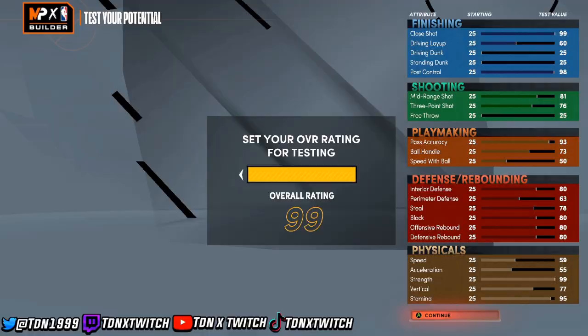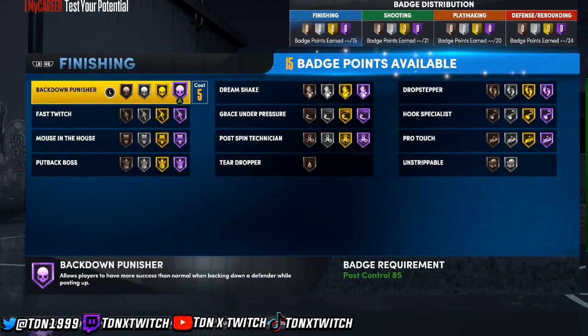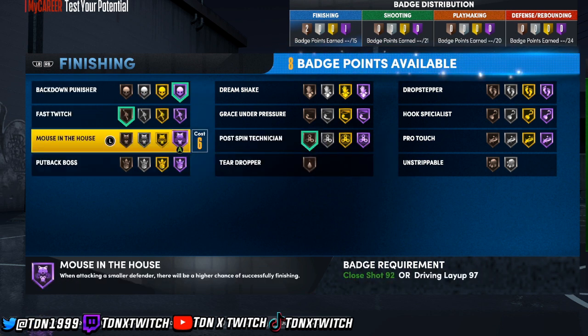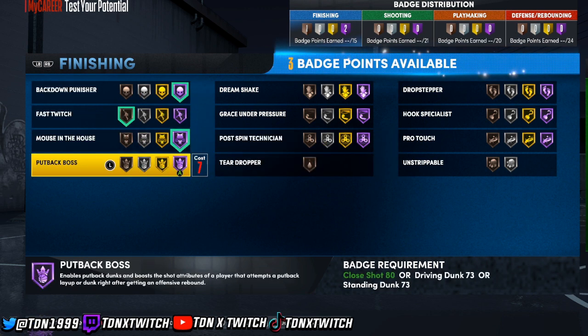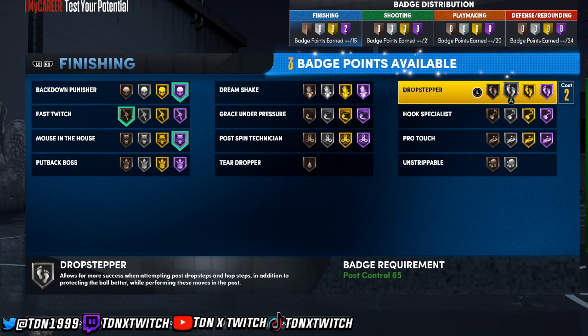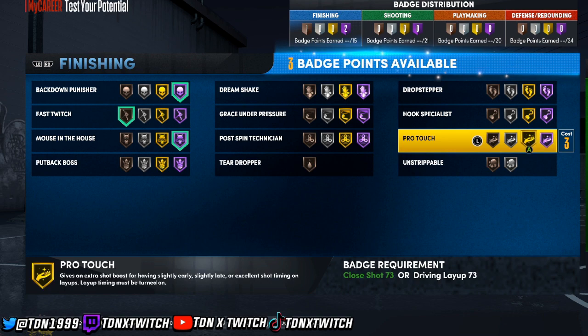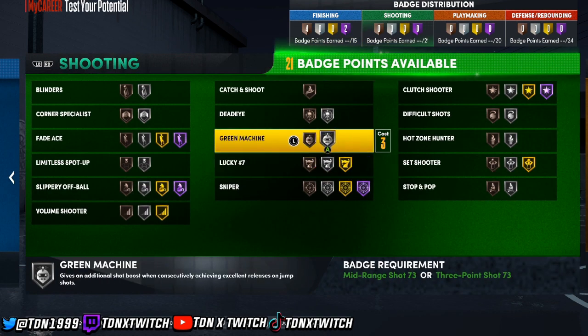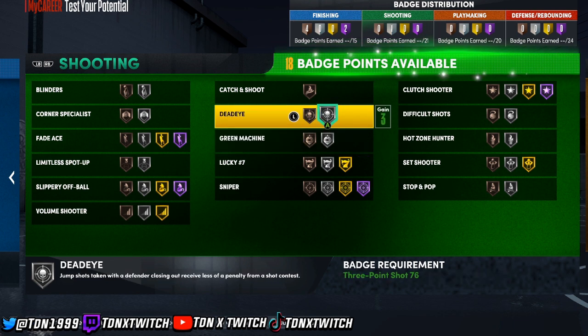For finishing badges, put fast twitch — that's a very good badge. Putback boss at Hall of Fame — you need that. Hook specialist and post touch, all that stuff as well.